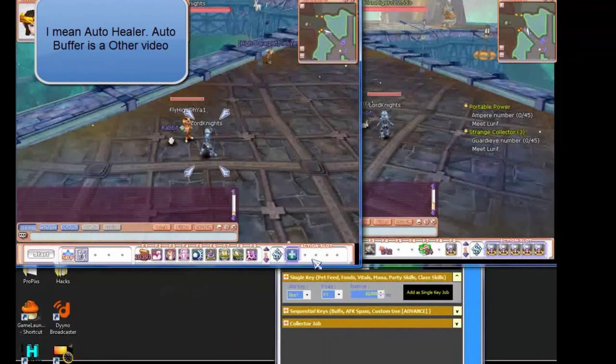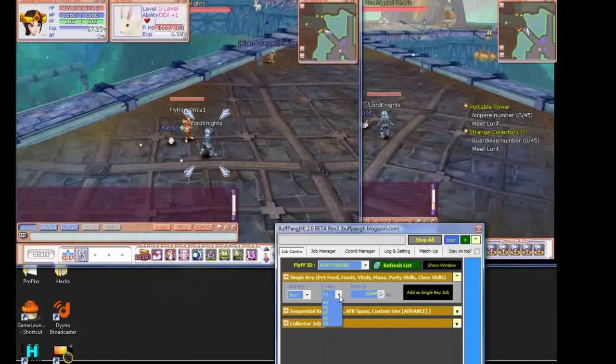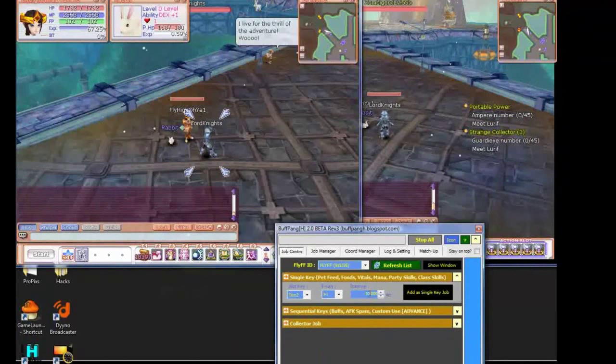And then the buffer — what you can do is open up a new one, or just do this one, and click the slot. Mine's in slot 2, because that's the heal. Slot 2, and we're going to do it every 5 seconds. It's F9 — click Stop, then click Add.